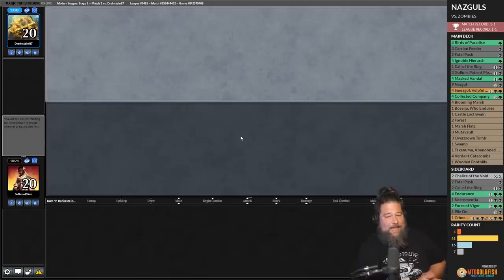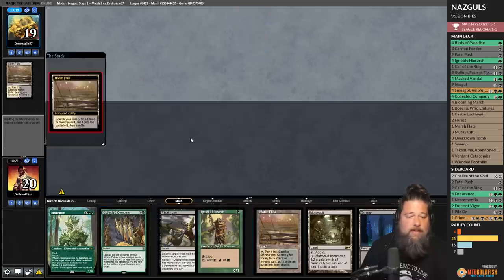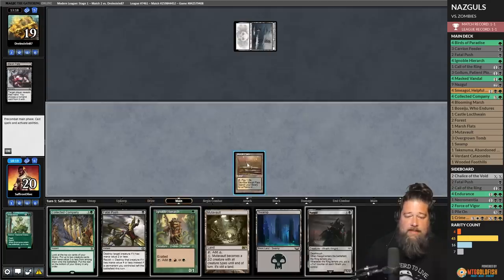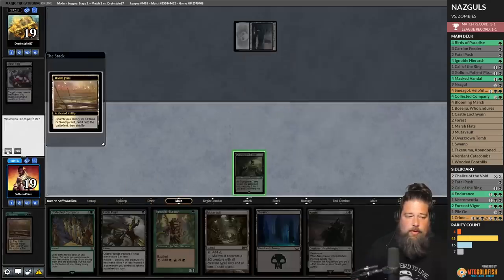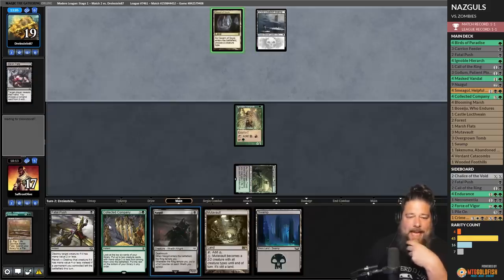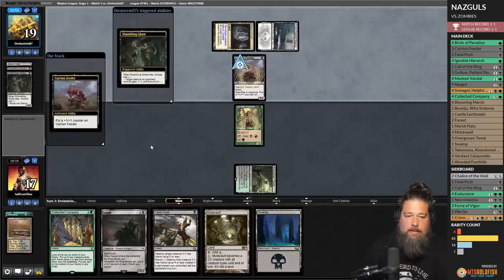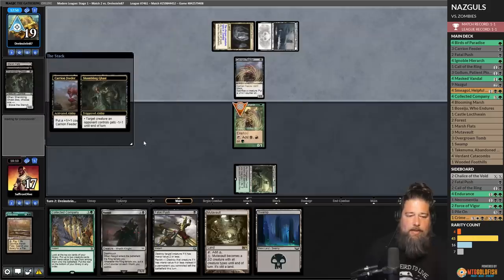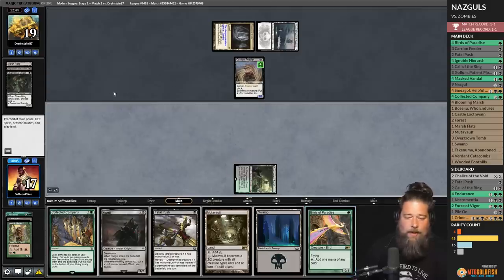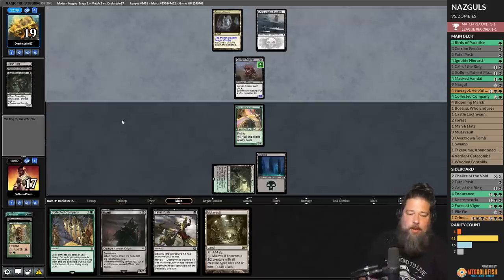Nazguls versus Zombies again — we're on the draw but have Coco and a Fatal Push. Opponent plays Marsh Flats, Snow-Covered Swamp. Endurance gets taken. Crack Marsh Flats, grab Overgrown Tomb, play Ignoble Hierarch, go. Opponent plays Carrion Feeder, Shambling Ghast, and sacks it to kill the Hierarch — slows us down. We draw Birds of Paradise. Birds of Paradise plus a Swamp sets us up for Coco or Nazgul plus Mutavault next turn.